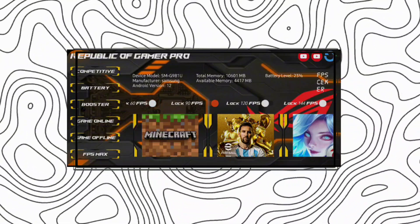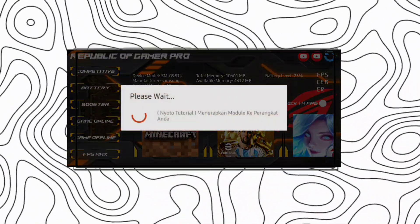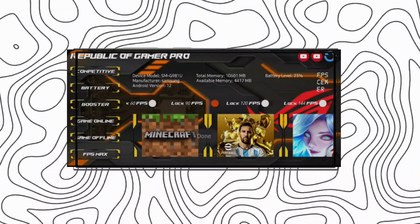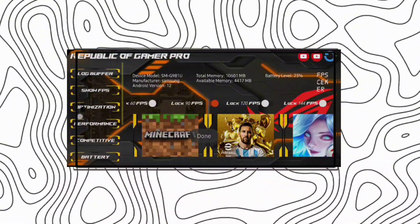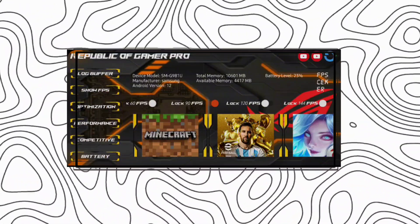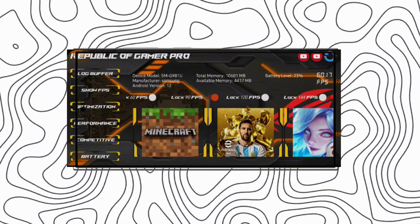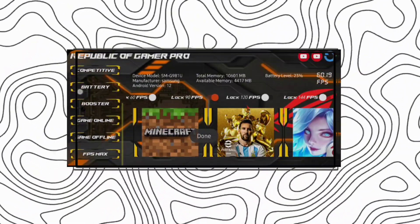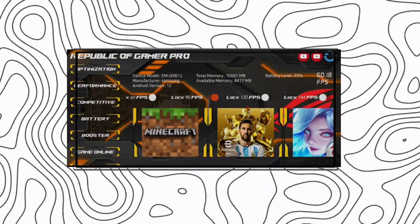I am choosing 90 because my device supports 90 FPS. Set FPS to max — it will boost the FPS to maximum. You can see the FPS displayed here. It is now showing 60 FPS. Click the booster button and it will boost again.